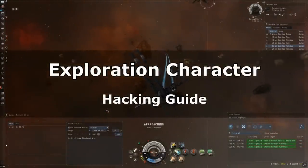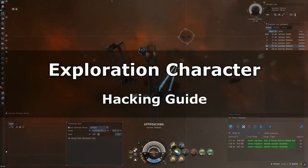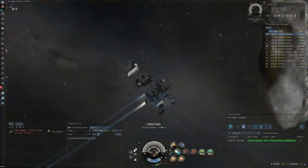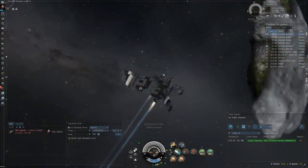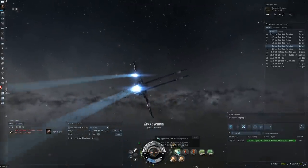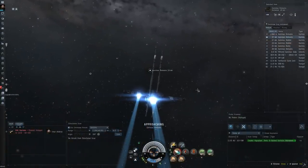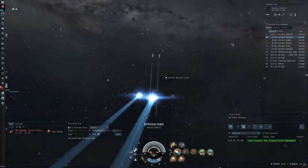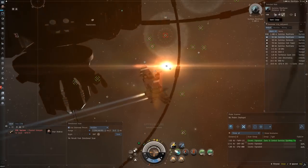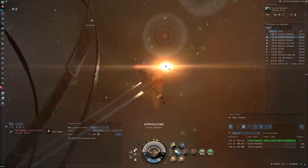Hey everybody, Reload here, continuing on with my new exploration character series. Before I jump into the exploration of nullsec and wormhole space, I want to talk about the hacking minigame. High and lowsec minigames are pretty manageable with the T1 frigate. But when you go out into wormhole and nullsec, the difficulty increases. You start to encounter more difficult containers that typically have better loot, but because they're more difficult to crack open, you're more likely to get them exploded after two failed hacking attempts. So you have to be more careful and understand the correct way to navigate around the defensive subsystems and properly utilize the utility subsystems.